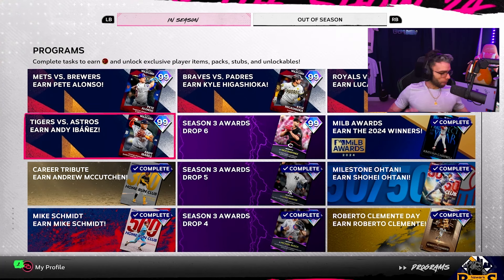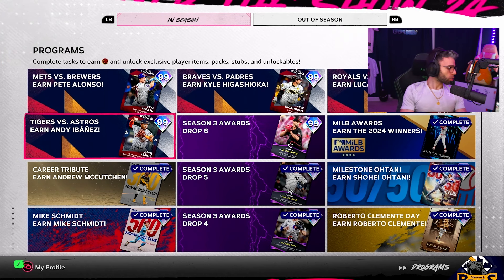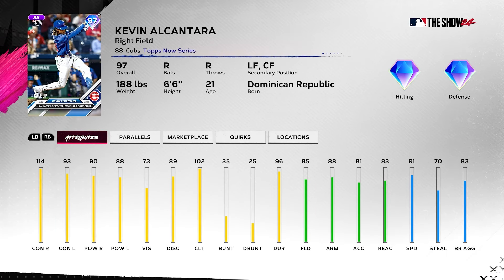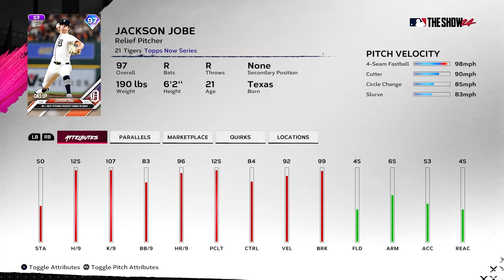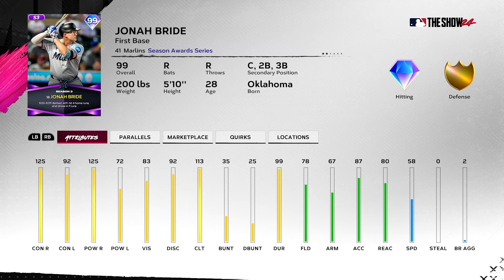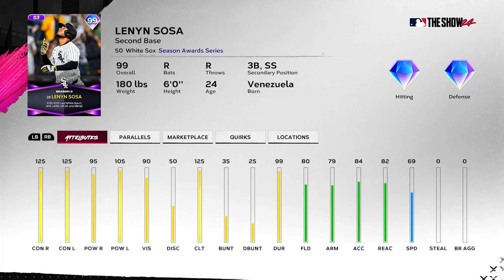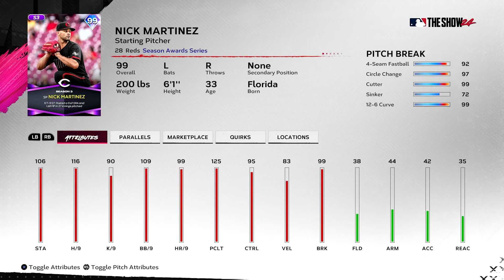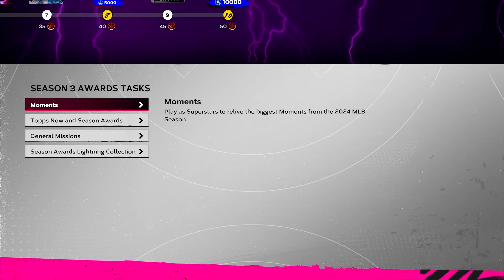We'll start with Season 3 Awards Drop 6. 97 Kevin Alcantara — Carol merchant, a really good one for a free card. Jackson Jobe — he looks like a really grown-up version of Dustin from Stranger Things. No outlier, interesting, I thought it'd be better. Jonah Bride at first base — if there's a righty on the mound he's solid. Lenin Sosa is insane at shortstop, a really good free card. Nick Martinez: four-seam, circle change, cutter, sinker, 12-6 curve with elite control and pitch breaks, and he bats lefty — a lefty team demon, definitely a must cop.